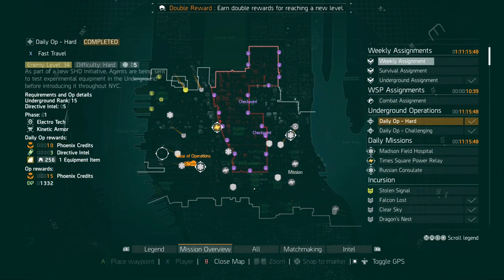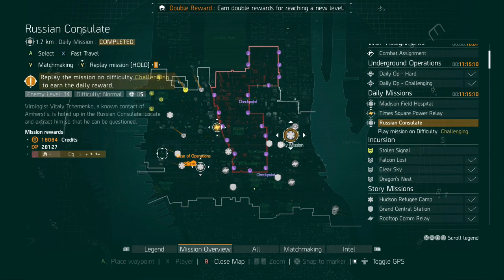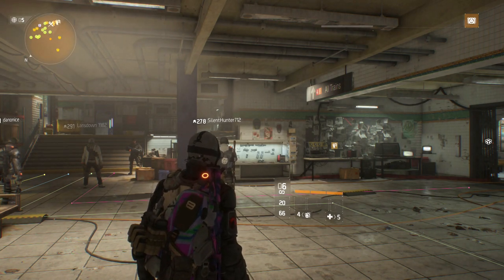The weekly assignments are a very good source for exotics — you are guaranteed an exotic out of each weekly, and they also reward 100 Division Tech each. For the Underground, if you have the expansion, load in on Challenging difficulty with all five directives active and you'll complete both the daily hard and daily challenging at once. If you don't have the Underground DLC, don't worry about it. Daily missions are optional but give you credits, XP, gear, and bonus Phoenix Credits.